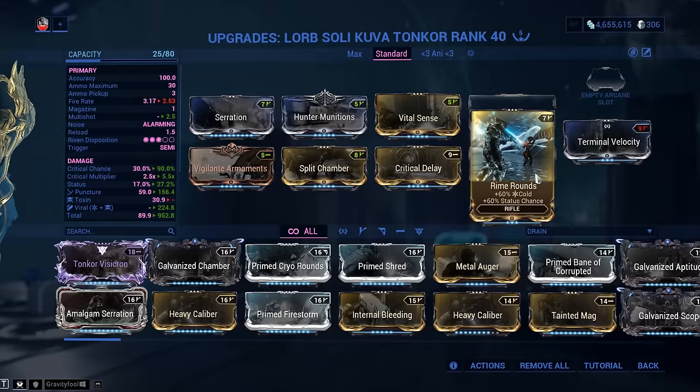The one 60/60 elemental mod is going to be a 60/60 Cold mod, which combines with the default Toxin from my Toxin progenitor to make Viral — leaving a free slot. Normally making Viral requires both Toxin and Cold mods, taking up two slots; with the Toxin progenitor, you only need one. Now, some of you may ask about a 90% mod or Prime Cryo Rounds. With poor status chance, going for a 90% mod gives you a bigger explosion but really hurts your Viral proc consistency — so go with the 60/60.